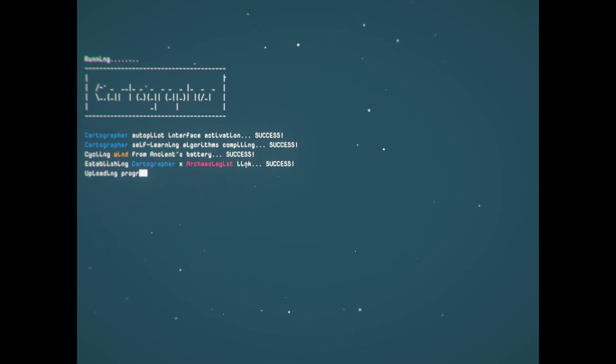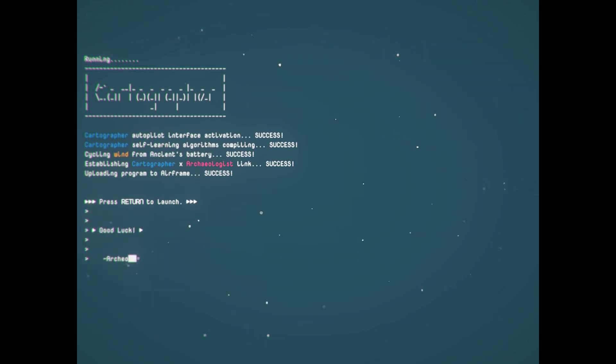Let's figure out what Inner Space is all about. It's compiling some computer language — cartographer, doing stuff. Up in the top left it says 'cartographer,' so I guess the cartographer is the name of the computer program. Good luck.